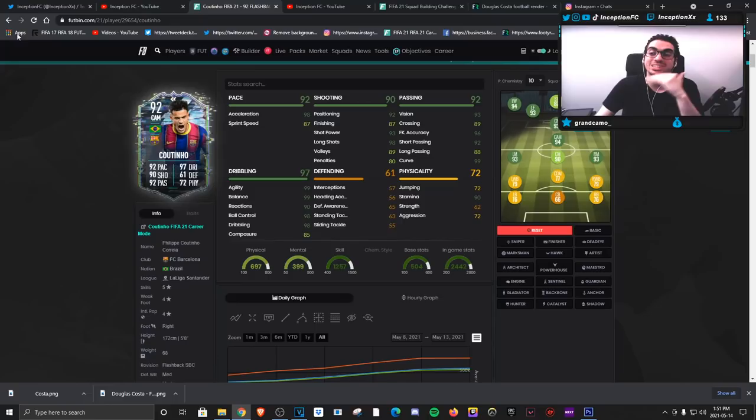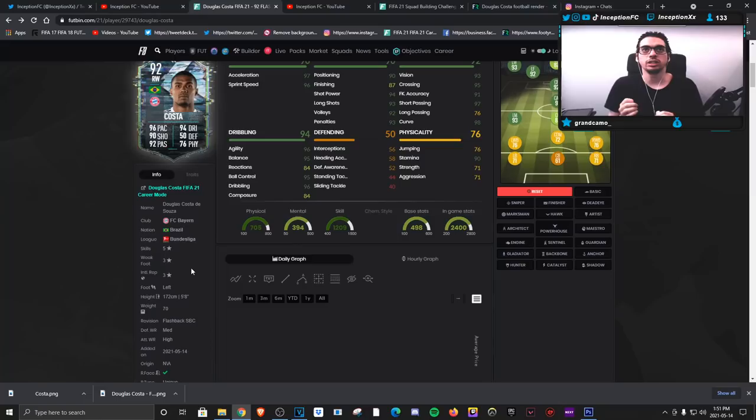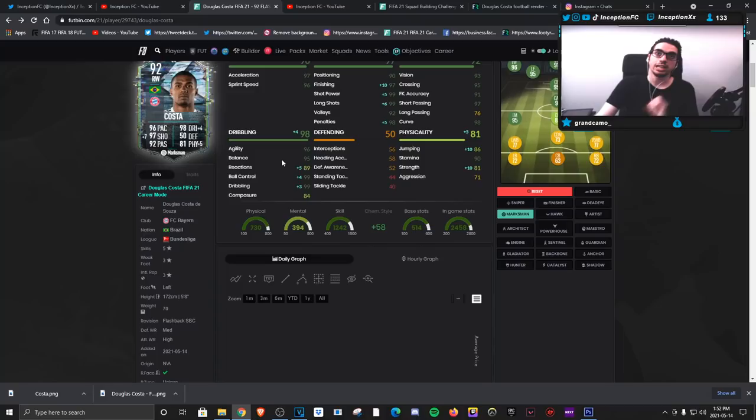Douglas Costa's unique body type feels a little bit stockish in game, which is why it feels a little strange. It's not bad because you're still working with five-star skill moves. Maybe it's because reactions are at 84, but regardless the marksman chemistry style improving it as much as possible is the most ideal situation. For left stick dribbling I wouldn't expect him to feel similar to Coutinho. I also like Coutinho's attacking AI more in the CAM position.